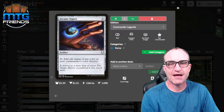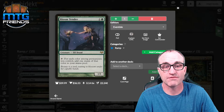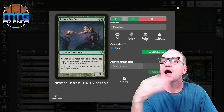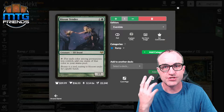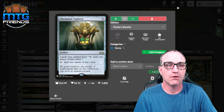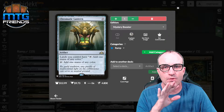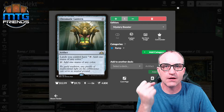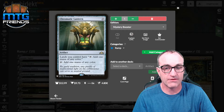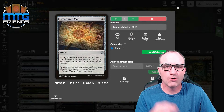For ramp: Arcane Signet so we can get every color we need. Bloom Tender is perfect — for each color among permanents you control, add one mana of that color; it's going to give you a ton of mana. Chromatic Lantern is great when you're playing more than three colors. Darksteel Ingot so we can get any color and it's indestructible. Expedition Map — sacrifice it to search your library for a land card, reveal it, put it in your hand.